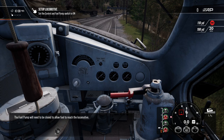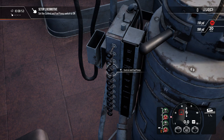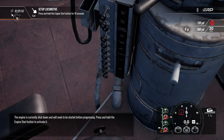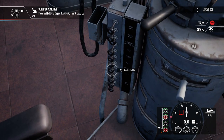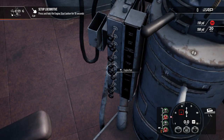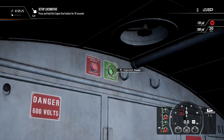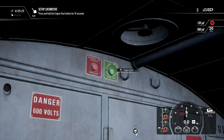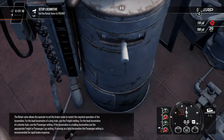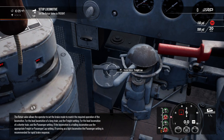The fuel pump will need to be closed to allow fuel to reach the locomotive. The engine is currently shut down and will need to be started before progressing — press and hold the engine start button to activate it. Engine run, number lights. The isolation valve is currently in the start position — use the indicated control. The rotary valve allows the operator to set the brake mode to match the required operation. For the lead locomotive of a long train, use the freight setting.